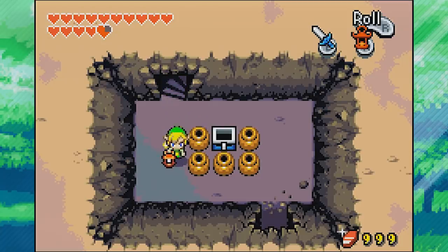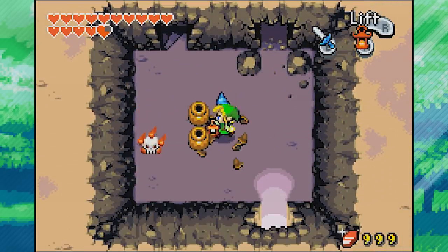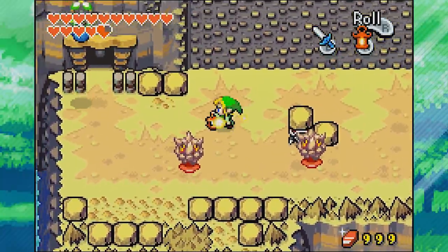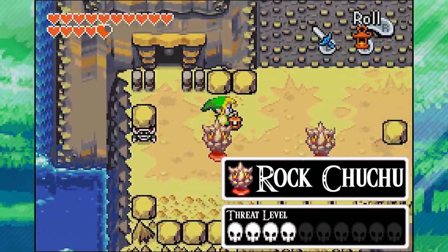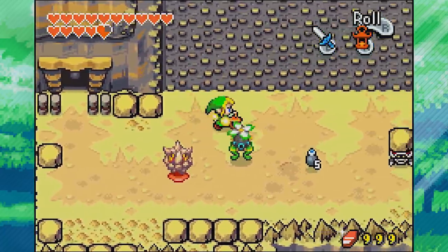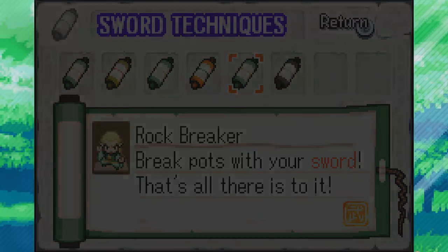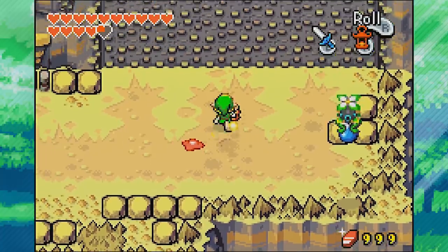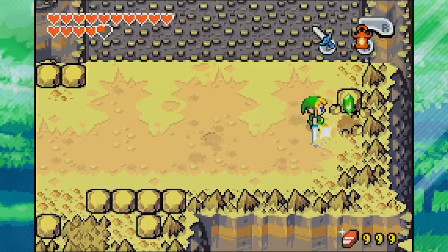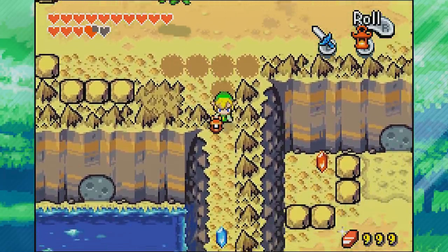Going further, we break pots for any possible hearts, then continue. Down here we've got another new enemy — rock choo-chos — and they are absolute jokes. They've got these rock heads, but we have the rock breaker tiger scroll, so we can just swing at the head and the rock breaks. Once you break the rock head, it's just a regular red choo-cho. You can also just throw a bomb at them for a one-shot. Pretty ridiculous — they're really no more threatening than a regular red choo-cho.